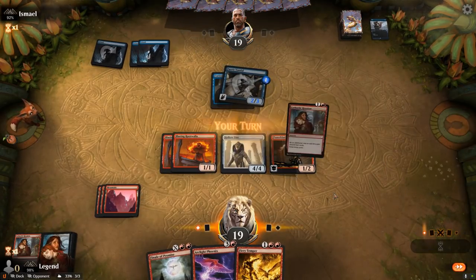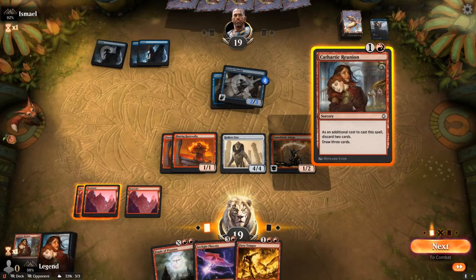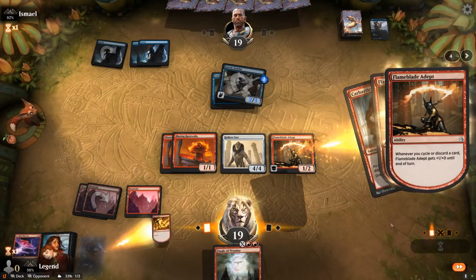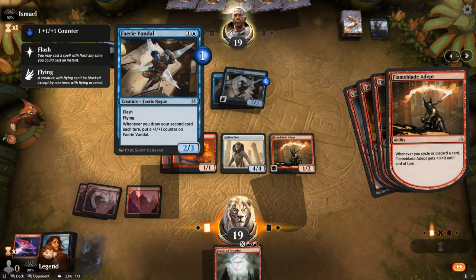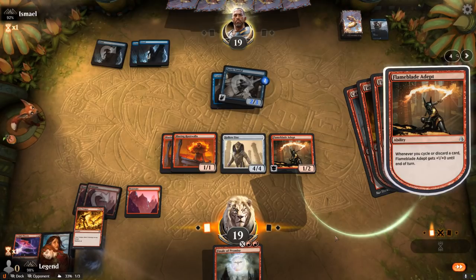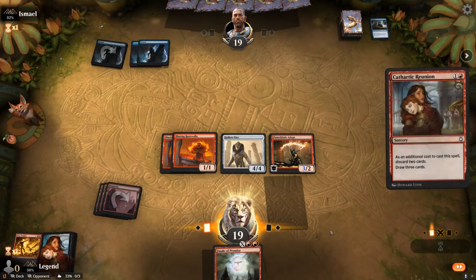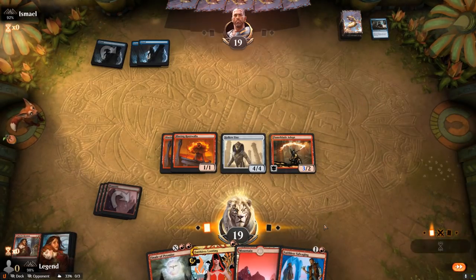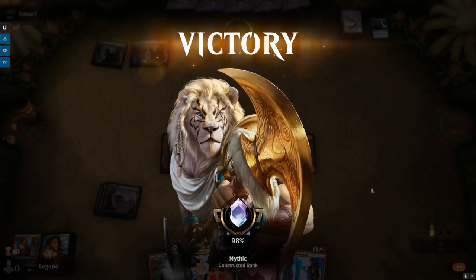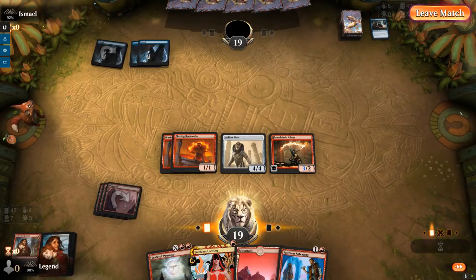We didn't draw the land so Finale doesn't do much for us right now, but I can Cathartic Reunion discarding Phoenix and Fiery Temper, and then cast Fiery Temper for 1 mana targeting Fairy Vandal — still pretty safe since it's unlikely they can draw 2 cards at instant speed. That worked and I get to draw 3. Our opponent concedes. We would have been able to cast Faithless Looting for our 3rd instant or sorcery and get back triple Arclight Phoenix — this game was pretty over.